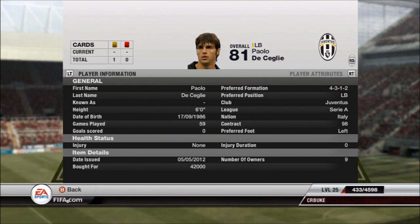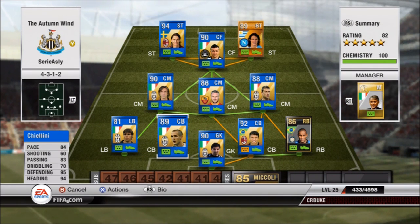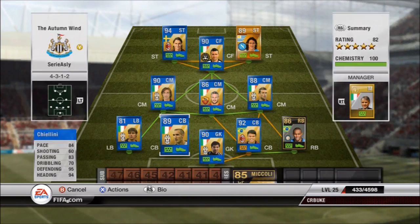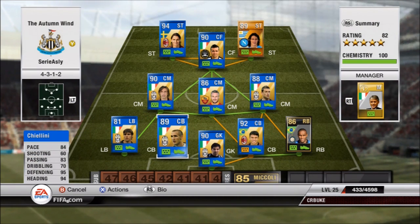Chiellini — 89-rated — wins every single header, he's a great defender, you really can't say too much bad about him. He was a lot more expensive at 240k when I bought him, but he's well worth it — one of the best defenders in the game in my opinion. He has that great speed to come in, break up passes, intercept, push people off the ball, and win headers in the middle of the field. He's got it all.